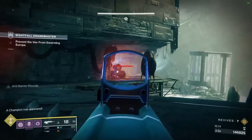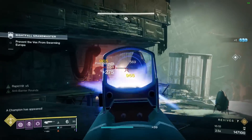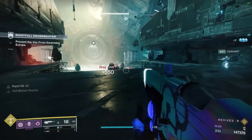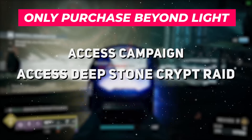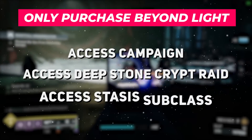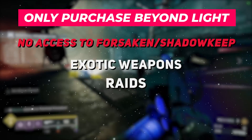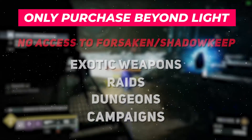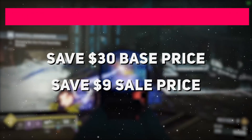The final place you can save is by purchasing the Beyond Light expansion standalone instead of grabbing the full Legacy Pack. This is great if you want to access the Beyond Light campaign, the Beyond Light raid, and most notably the Stasis subclasses. You will still lose out on all Forsaken and Shadowkeep exotic weapons, raids, dungeons, and campaigns, however. This choice will save you $30 base, or $9 with today's sales.